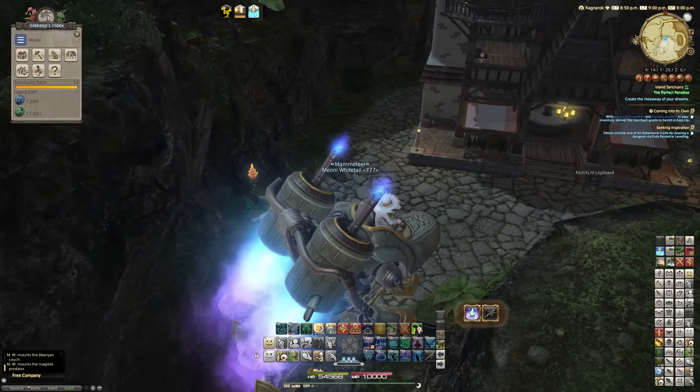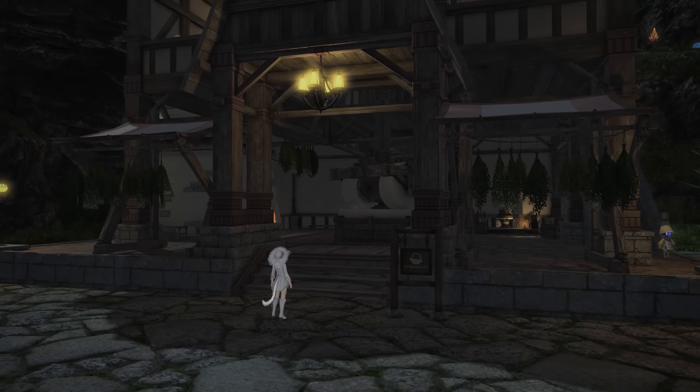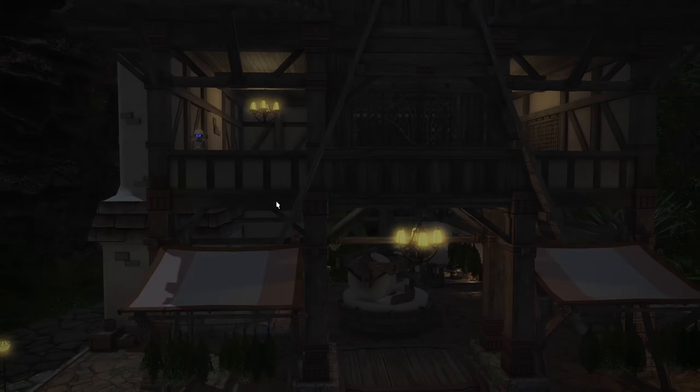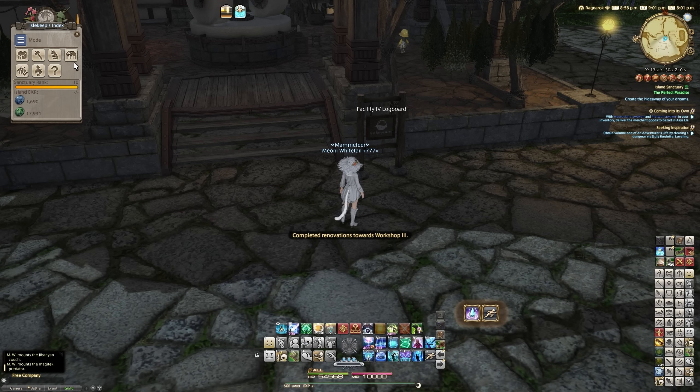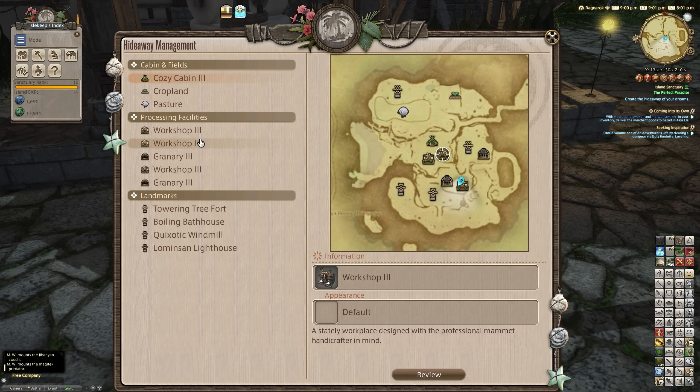If you're worried about when you first start out on the island and what to actually build, you'll note that you can pretty much get everything. As you can see in the crafting window, there's a set limitation on how many buildings you can have, and it upgrades the further you progress — until a maximum of three workshops and two granaries essentially. You can only have two granaries in total in 6.2 and three workshops, and you can upgrade them all to rank three.